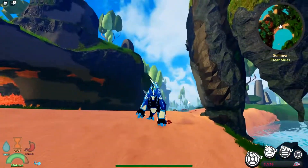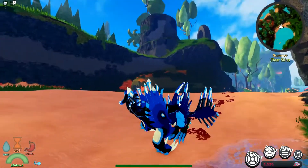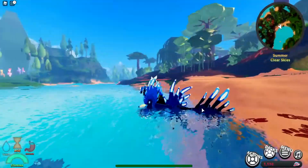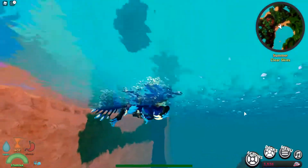Now it is time for the swim test. Let's go ahead and show you guys how they look when they swim. Again, this is a grounded creature, so don't go around thinking you can get away from something in the water if you swim.